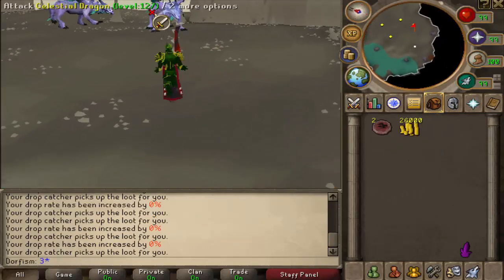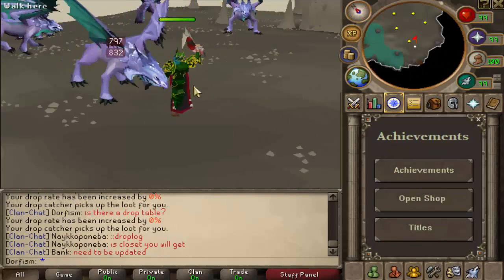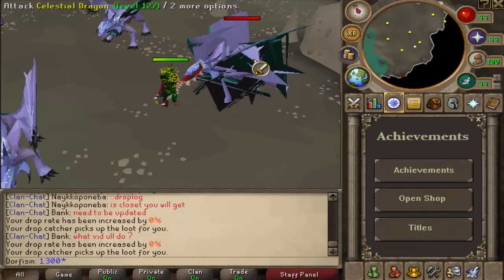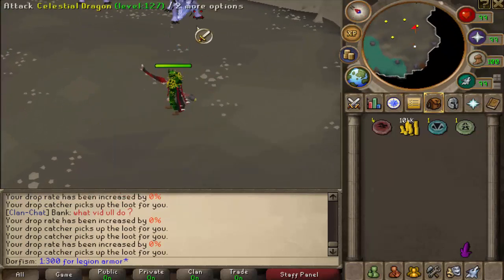The loot goes right into inventory. We don't have a drop rate increase yet, but hopefully we will get one. I forgot to mention there is a drop log or drop table of sorts — it does need to be updated but it does have some of those drops. If you go to colon colon drop log, it will tell you what you can get. As you can see on here, this is the 1 out of 300 for the legion armor, so it's pretty dope.